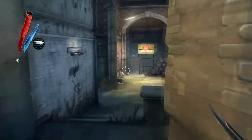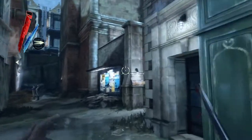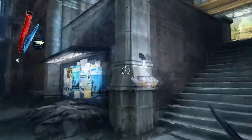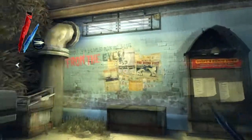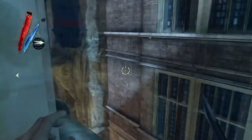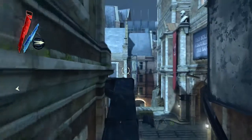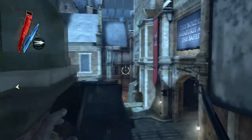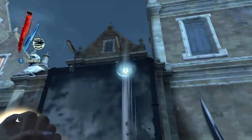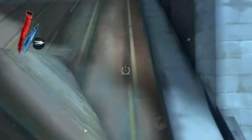The most stealthy way is to run around the side. These thugs can see you and if you're not careful they will see you and try to attack you, but as long as you're reasonably careful you should be fine. Climb on this roof, wander around the drain pipe and you can actually climb up onto the roof from here. That was me dying later on and reloading — that little glitch in the graphics.